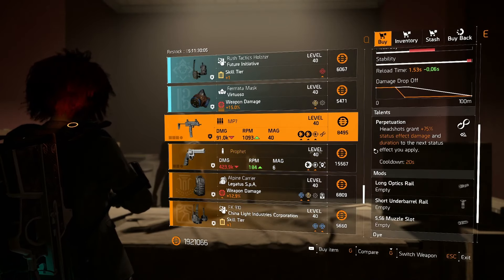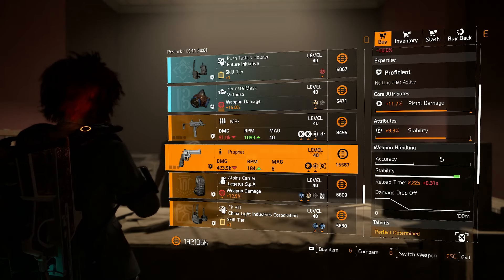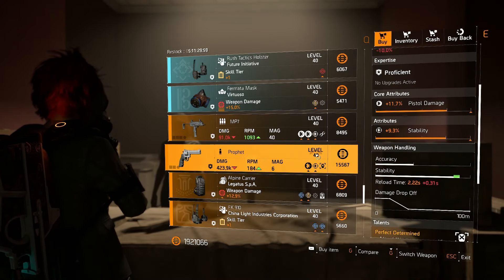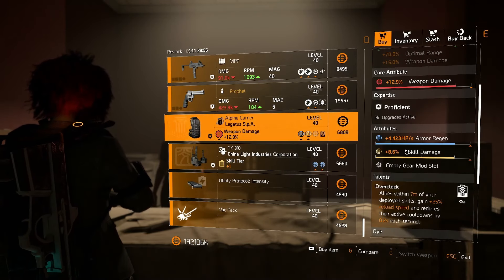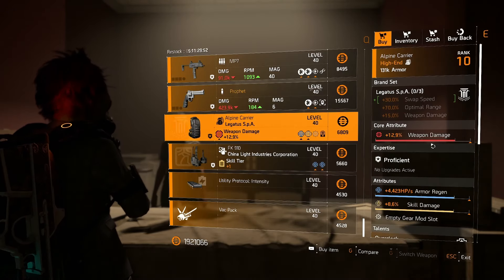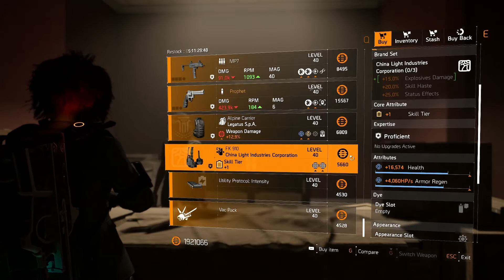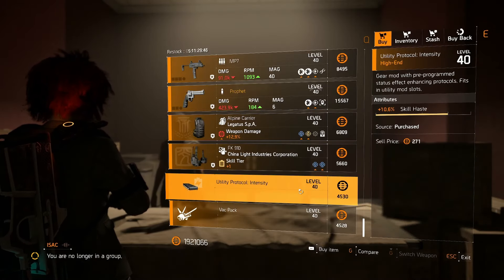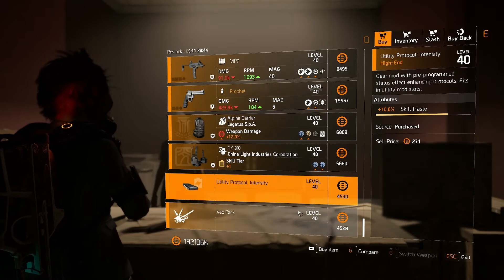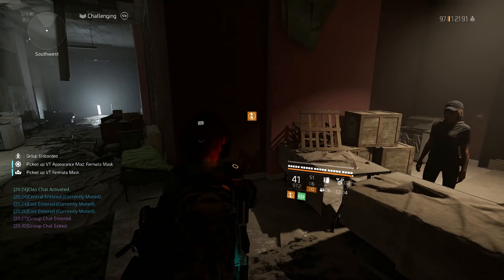She's got an MP7 that is trashed. A Profit, which — just use regular Determined, why would you use the Profit? We've got the Legatus as well, so if you need Legatus materials you can get some of them here. This is trash though, so definitely just for materials, or handing in a rubbish China Light holster. No good mods. Let's go and see what Danny's got this week.